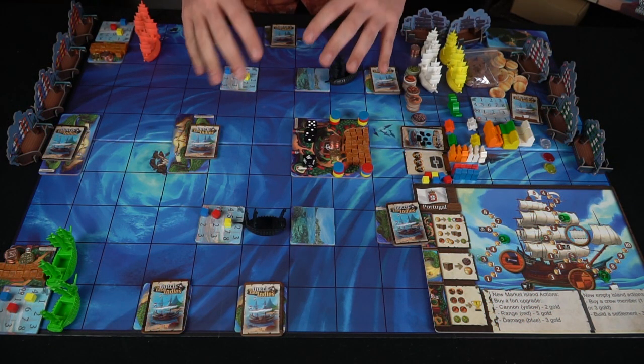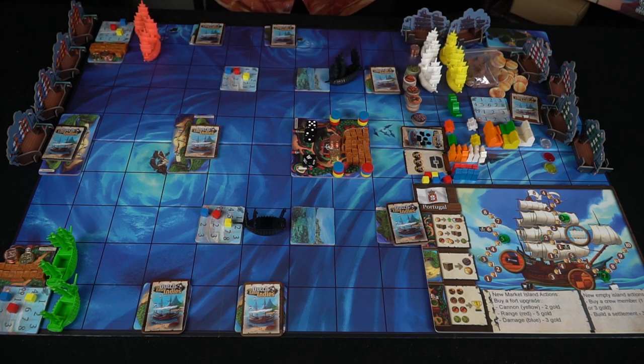Let's go down and show you a little bit of how a turn works, as well as how the player board works. So we're back to the game now — we're going to show you how a turn works. Starting with green, before we start we're going to move the pirate ships. This is the main board which you'll use for two things.